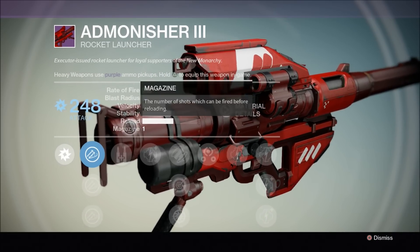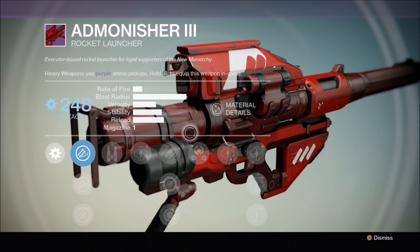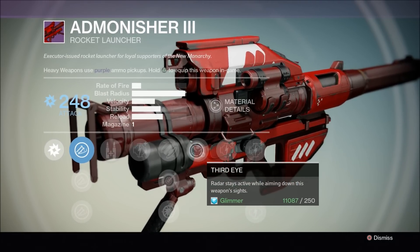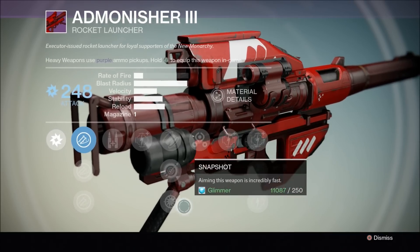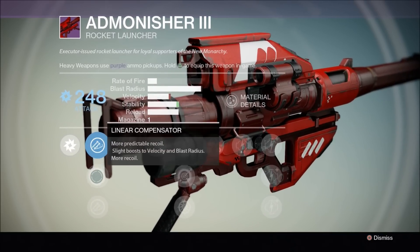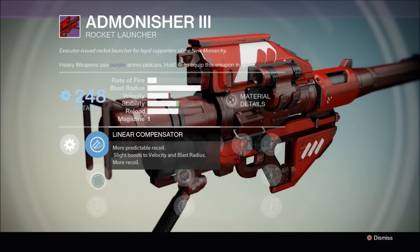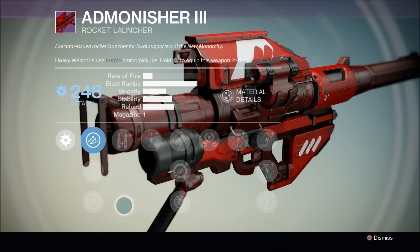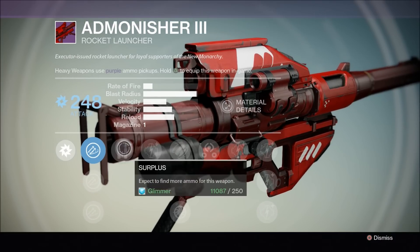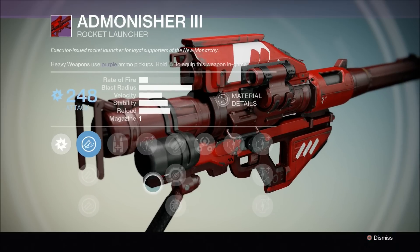The thing I don't like about it is it only has one rocket in the magazine, but this version does actually have Third Eye. Your version might have a different ability, but this one has Third Eye. Let's look over it: we've got stability, linear compensator, and warhead verniers. I would just recommend leaving as much blast radius as possible on this thing. Surplus is a really good one — you expect to find more ammo for it.